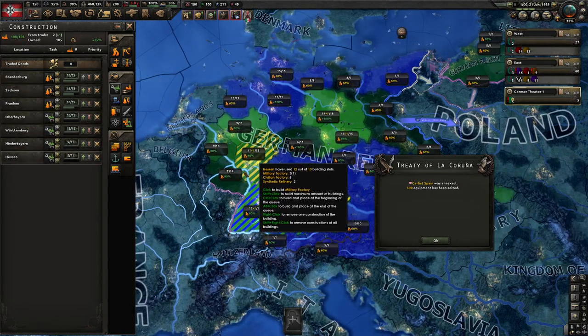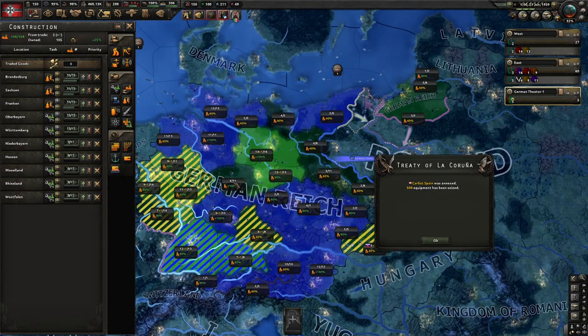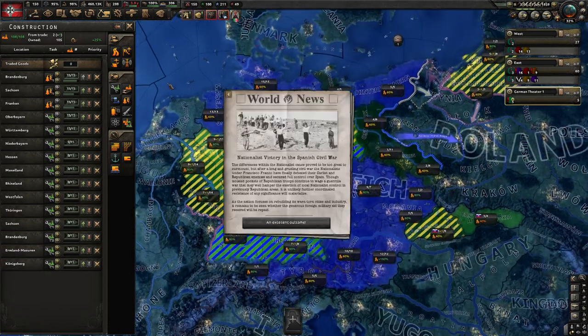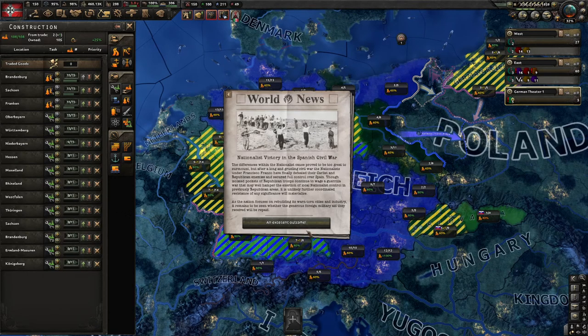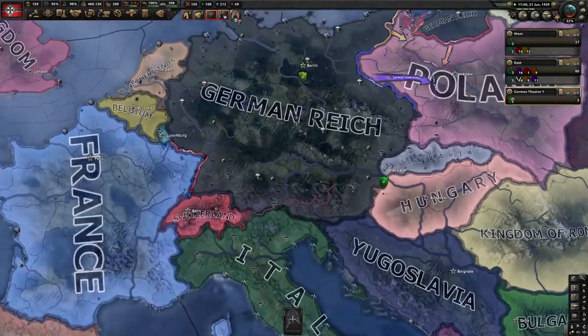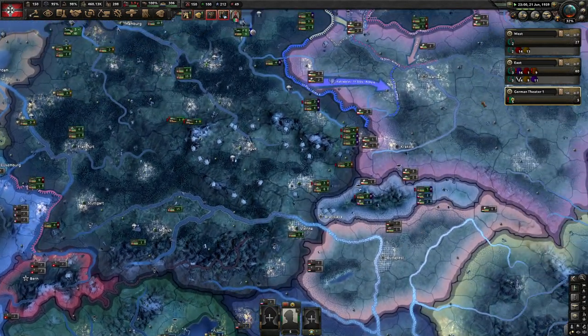Spanish Civil War is over. Let's get some more military factories up and running, so we'll do all that here. Yeah, that is an excellent outcome — we didn't even do anything and Franco decided he wanted to win one before World War II. So that's cool.